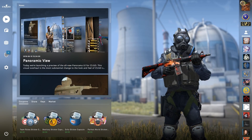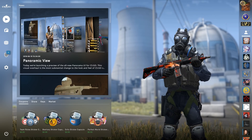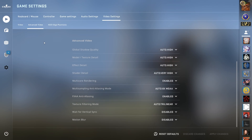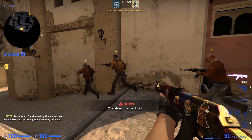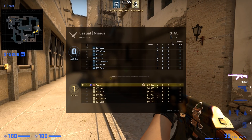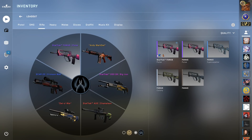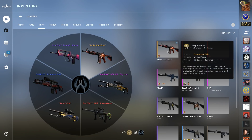With the introduction of Panorama, Valve took the opportunity to completely redo their entire user interface — every game menu, every HUD element, even the scoreboard. This is what they've been working on all this time. This is more than just the visual and audio assets that you see; the Panorama UI makes these things possible.